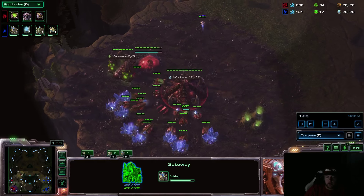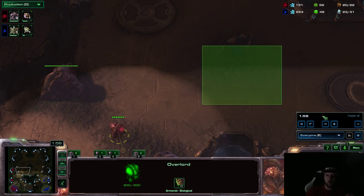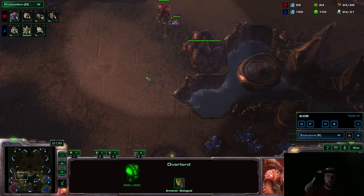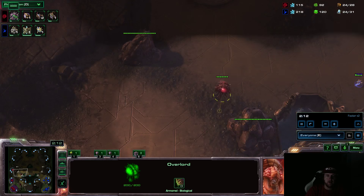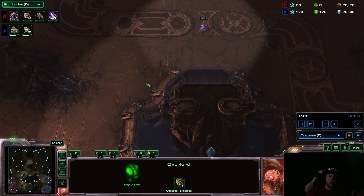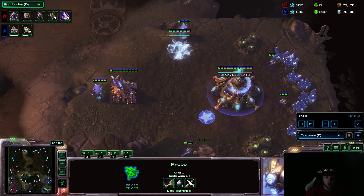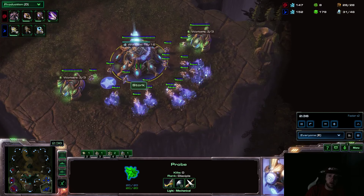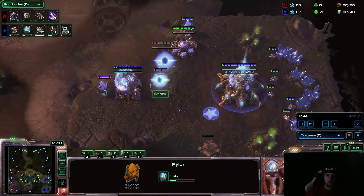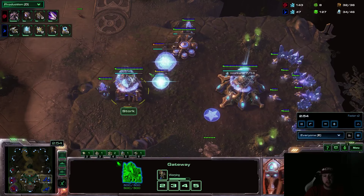Often times you will see Zerg players make tons of tumors and just try to push all forward in one area — Destiny does that a lot. But Scarlet will lay her tumors everywhere and spread creep all around the map, as opposed to just having 50 tumors pushing out in two directions. That's one thing that makes Scarlet hard to play against. Not only does she garner map control that way, but she also does lots of Zergling counterattacks — she is one of the only Zergs to do that as much as they should.